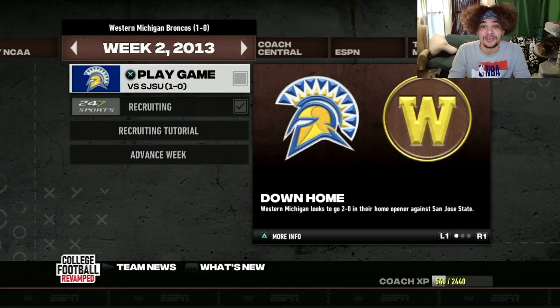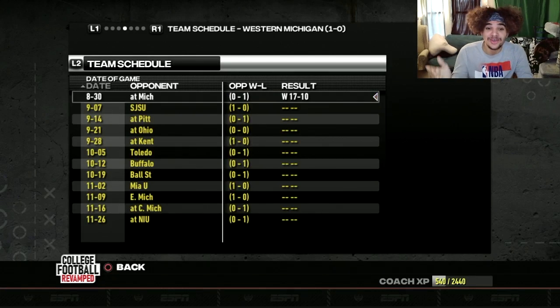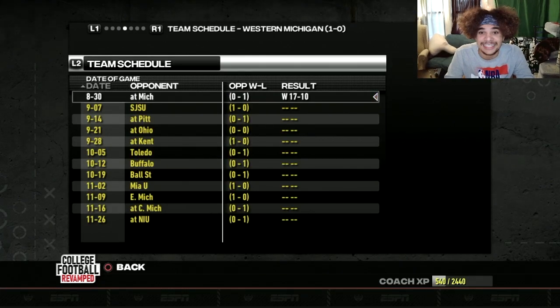Today we have the home opener of the series as the 1-0 Western Michigan Broncos, coming off a massive victory in Ann Arbor, Michigan, are trying to avoid a letdown at home. San Jose State is 1-0 themselves coming off a 23-3 victory against FCS West. Sounds pretty weak to me. The Broncos are coming off that high against Michigan — 17-10 the victory in the big house.